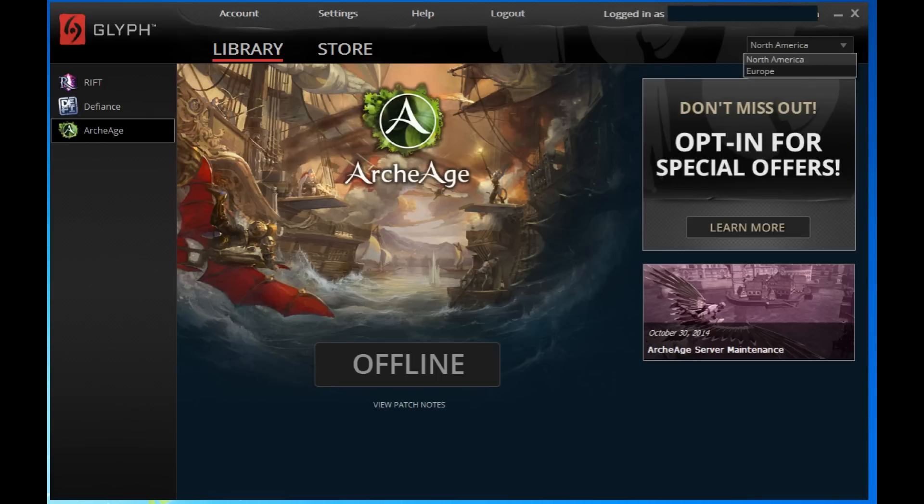Hey guys, this is Dark Felt with a quick tip for something you can do when the server is down, if you have some playtime available. By doing this you can pretty much get your patron status for free.